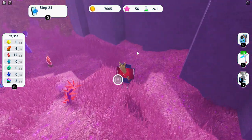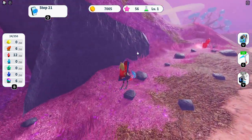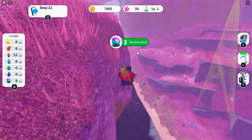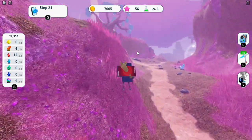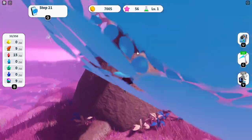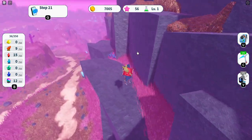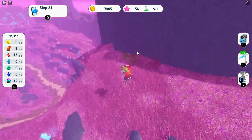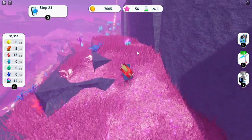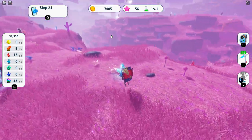Rainbow stones spawn in the same spots every time. There's one that spawns up the mountain over here, one in a tree just up here, one up here to the right, and one usually in that tree over there. Keep looking for them.